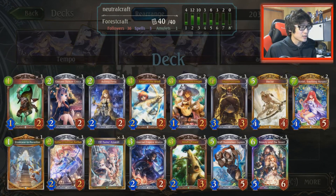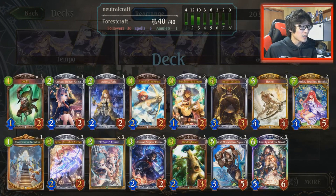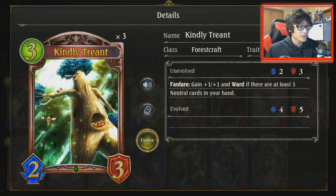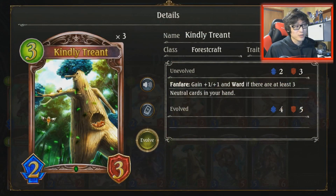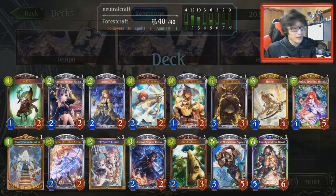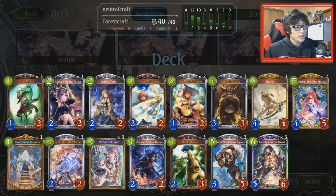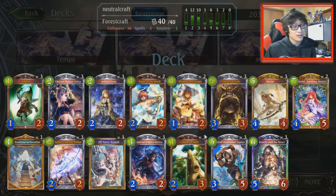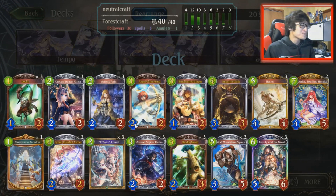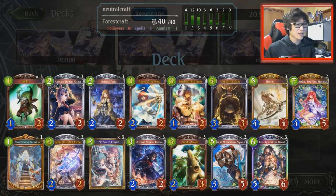This deck is mainly about putting pressure on your opponent. You've got the early curve — I'm even running Goblins just so you have something to do on turn 1. Then you have your 2-2s into your 3s. On 3, ideally you want to go Kindly Treant — that becomes a 3-4 with Ward on turn 3, which is just insane. Especially while you're already building a board into a turn 4, 5-5. Ideally you curve out, play your 5-5 on 4, Hector on 5, Beauty and the Beast on 6, and end the game with Ariette on 7.